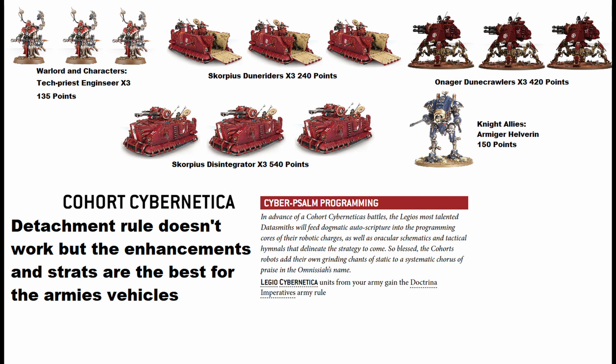The Transcendent Cognition stratagem lets you give one of your stationary tanks the Heavy bonus while the rest advance — best of both worlds without sacrificing much. Lastly, Benevolence of the Omnissiah gives your tank a six-up Feel No Pain, five-up against mortal wounds. It's not a lot but it can make a difference. Overall the main Cybernetica rule doesn't directly help the tanks much, but the stratagems here are the best vehicle-focused ones in the whole codex, there are great enhancement choices, and you still get the Doctrina benefit. This is definitely what you want to bring for tank armies.